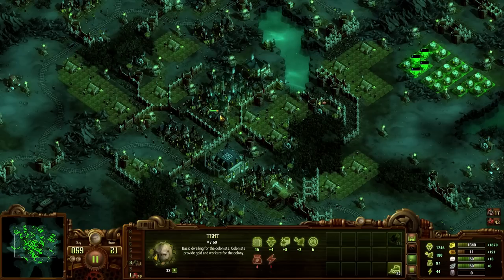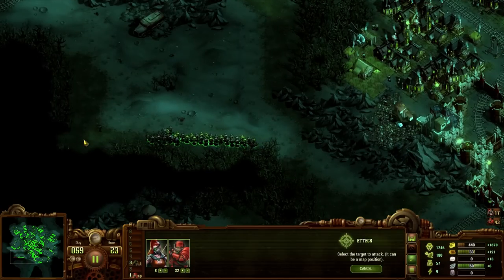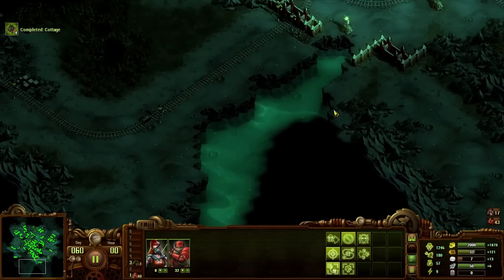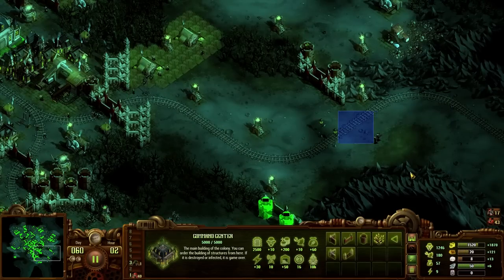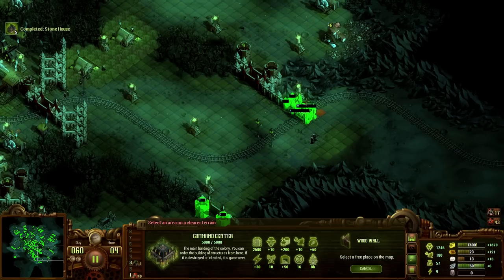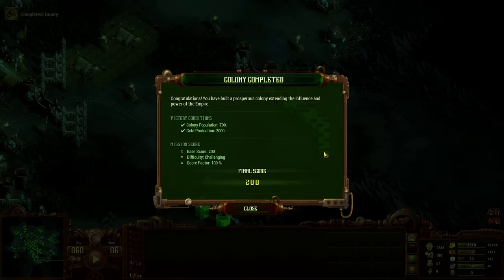There's a little area over there we still haven't explored, but overall not too bad — this has actually been a two-hour mission, my goodness. Panel score 200 — not too bad. Congratulations, you've built a prosperous colony extending the influence of the empire. We've got a lot of workers who can commute into the city. The emperor Quintus Crane demands your presence in the throne room — ooh, okay, what's going on there?